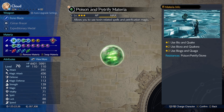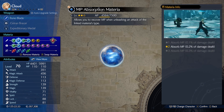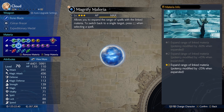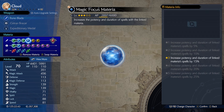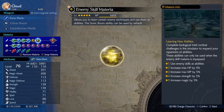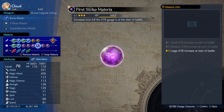Now for materia — Cloud is our main damage dealer. He's going with Poison, Petrify linked with MP Absorb so he absorbs MP as he deals damage, Petrify linked with Magnify so we can attack multiple enemies, and Petrify linked with Magic Focus to increase the potency and duration of linked materia. We also have ATB Boost, Enemy Skill to slightly increase stats, Strength Up, Speed Up, Magic Up, First Strike, MP Up, and ATB Stagger.